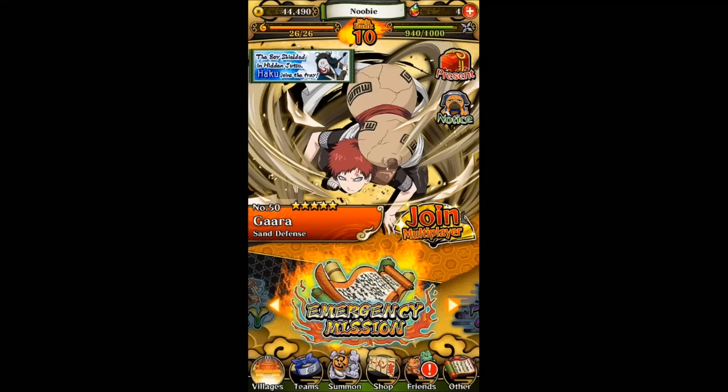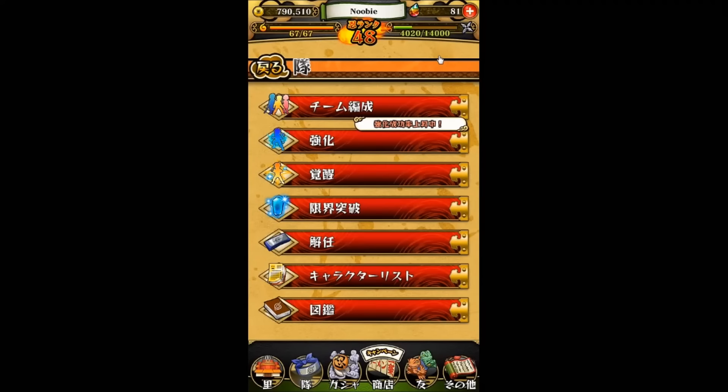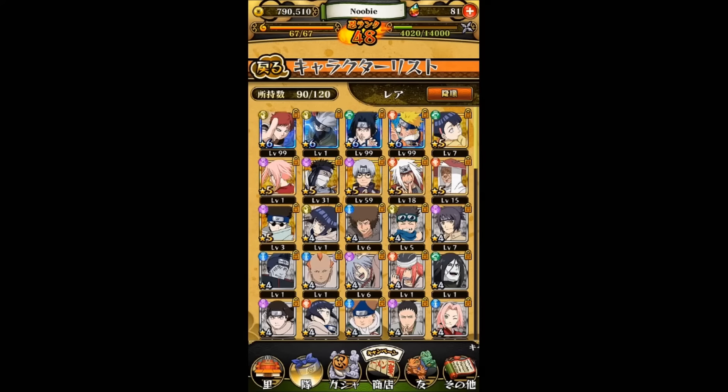Now let me switch to the Japanese version. You can see my Sasuke here — just to show you guys my progress. I now have four six-star characters: all the starter characters — Naruto, Sasuke, Kakashi, and Gaara. I just awakened Kakashi to six stars, so finally I got all four of them to six stars. Pretty crazy! I just wish I had a higher team cost — right now I can only put two six-stars in my team, but I can't wait for the day I can put all four together.